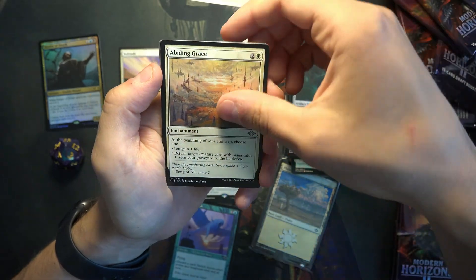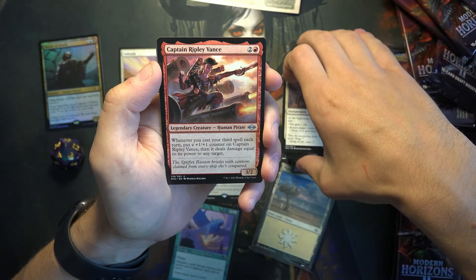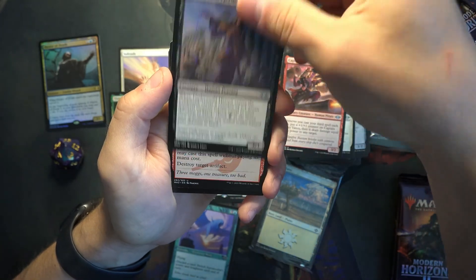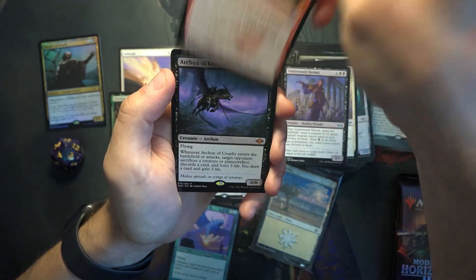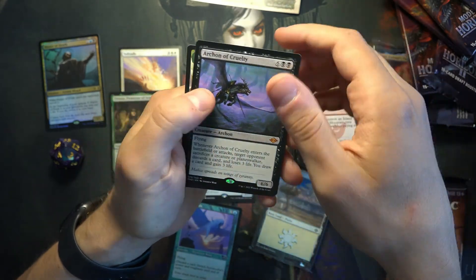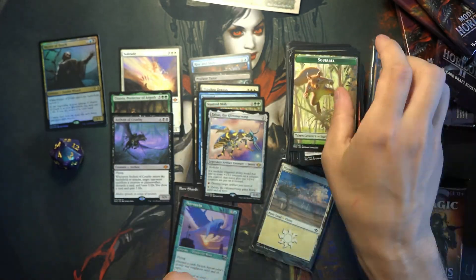Tormod's Crypt Keeper. Abiding Grace. Underworld Hermit. Mog Salvage. And Archon of Cruelty — it's like a reanimator target, it's pretty good. So, three mythics so far with two packs to go.